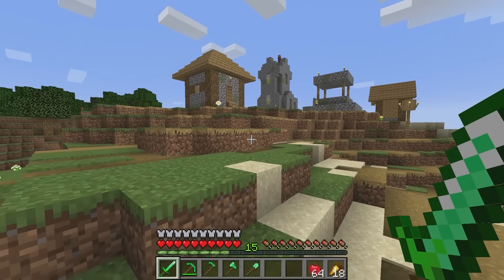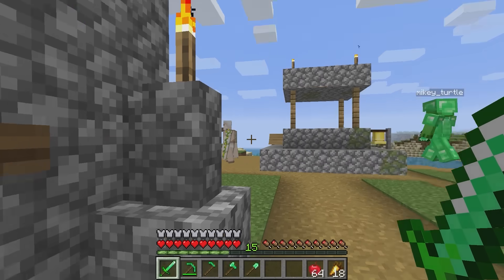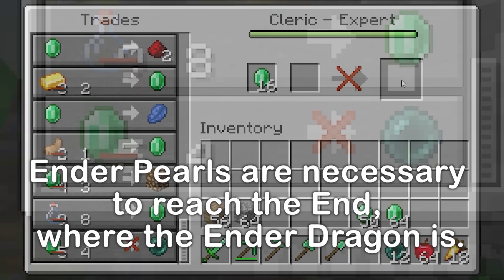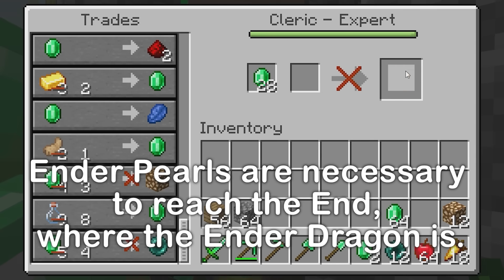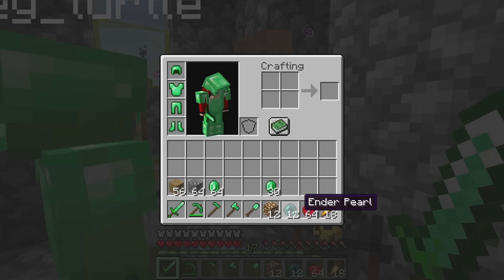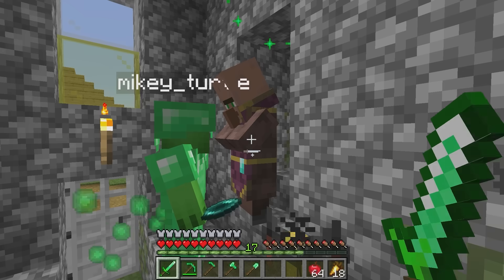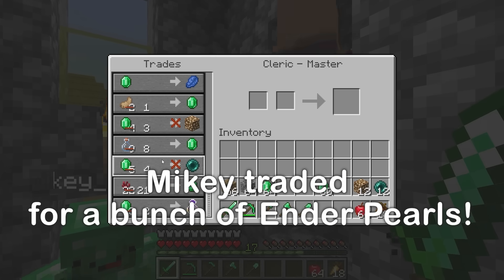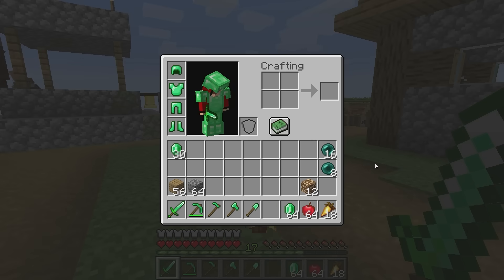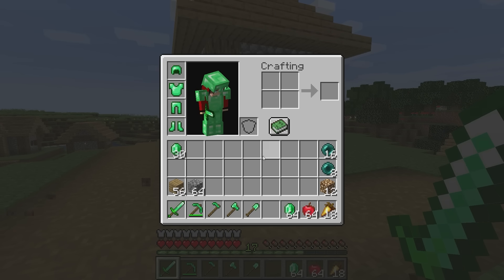Next up, what do we need to slay the ender dragon? Let's try the church — he has ender pearls! I bought all of them! I'll take his glowstone too — we can use them instead of torches! We already have twelve ender pearls! These are important if we hope to slay the dragon! I got twelve more for you! We have twenty-four ender pearls!